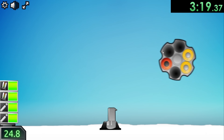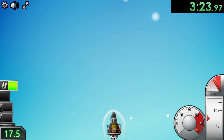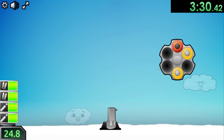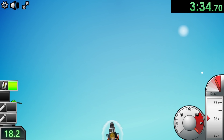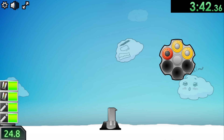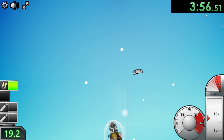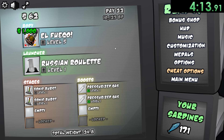I believe this next upgrade is going to be about $2,000, so it's going to take a couple of launches, but we'll make it there eventually. Our penguin is very much determined to go and destroy the moon. I don't really understand why he hates the moon so much, but I'm on his side, so I'm just going to help him get there. This one is going to be another upgrade for El Fuego. Each time we're going just a tiny bit farther, and at the end of the day, that's all it's really about.